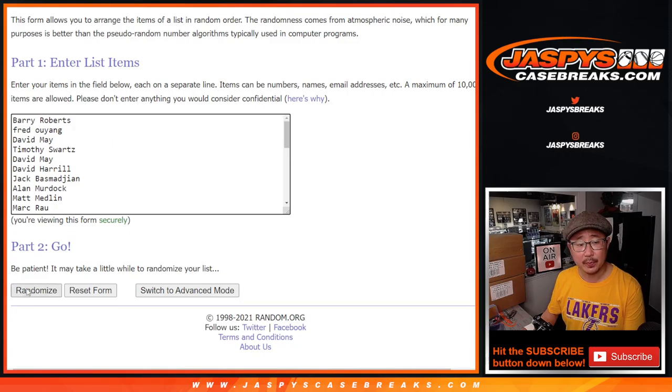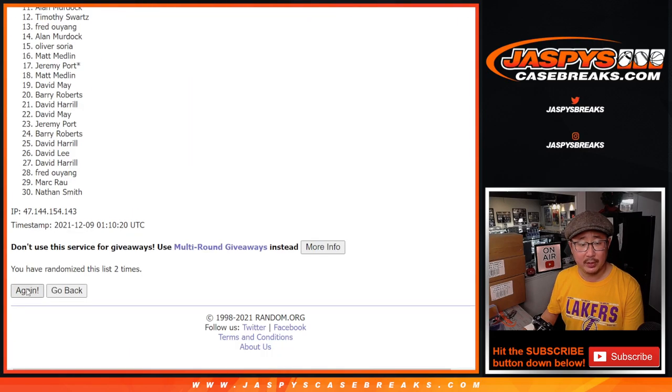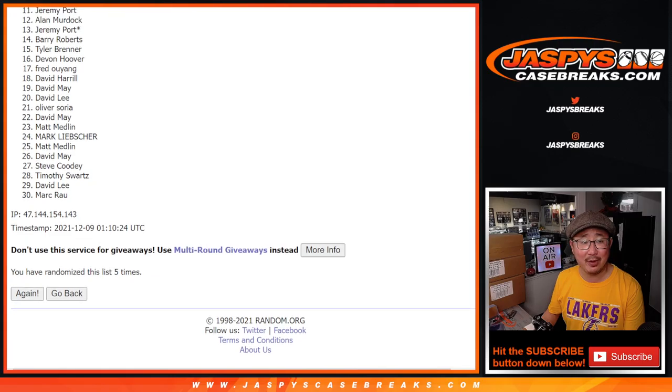Three and a two. Good luck. Rolling one, two, three, four, and fifth and final time. After five, it's the top 10. So from 11 on down, sad times.